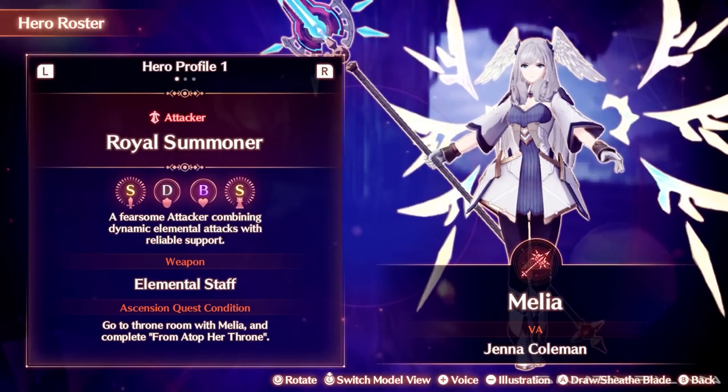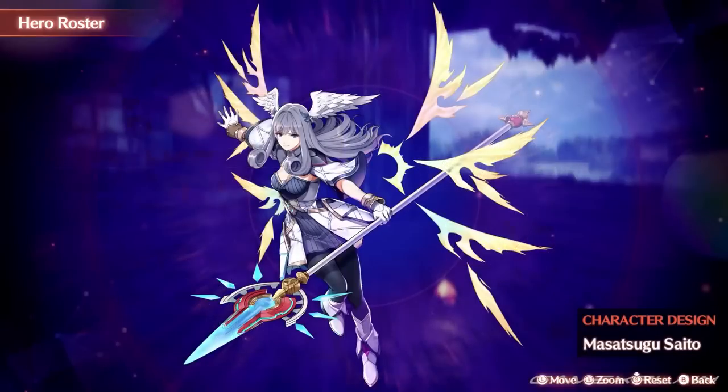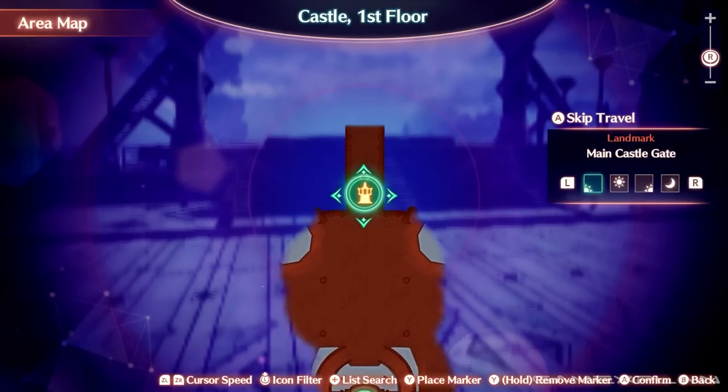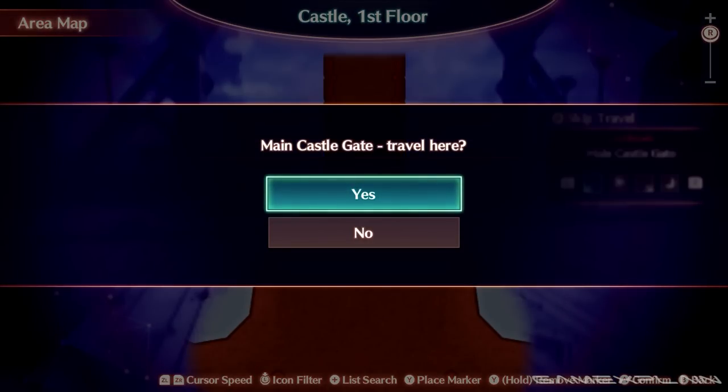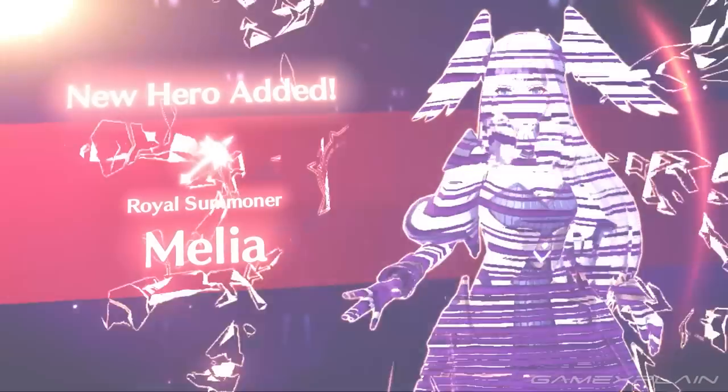Last, but certainly not least, is Melia, the Queen of Keves. She's an attacker with the Royal Summoner class. Like Nia, she's quick and simple to get. Simply return to Keves Castle and you'll find a quest-related event on your map at the main entrance. Walk through the castle doors and you'll get Melia added to your ranks of heroes.